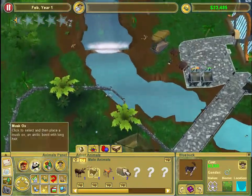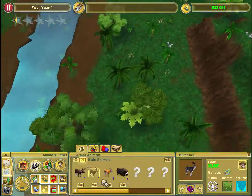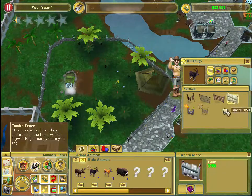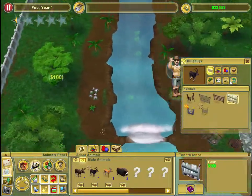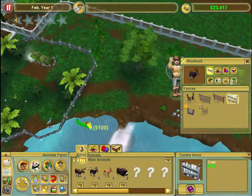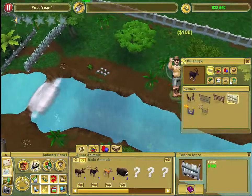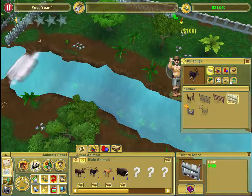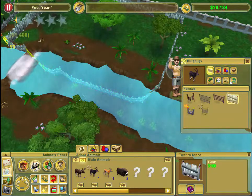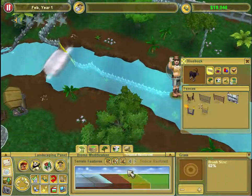I'm going to add in the bluebuck. I really don't want to fill in this river but I feel like I might have to. What are its cage requirements? That means going this way. They look happy in the water - good thing I gave them a little water. I'll start the enclosure right here, end it about right there. I'm going to have to make a path across and a lot of this river is going to get filled in, which really sucks.